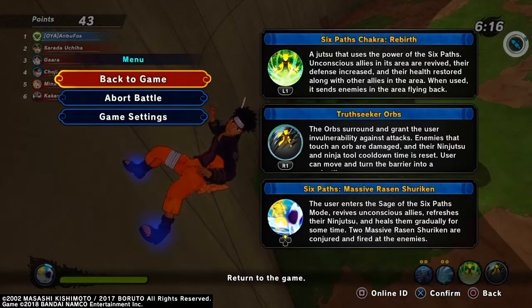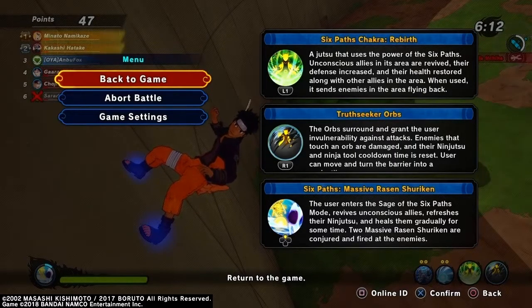The third one is Six Paths Massive Rasengan Shuriken. The user enters Sage of the Six Paths mode, revives unconscious allies, refreshes their ninjutsus, and heals them gradually for some time. Two massive Rasengan Shurikens are conjured and fired at enemies, which I think takes over a bit of the area. So without further ado, let's stop talking and hop right into the gameplay.